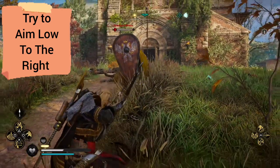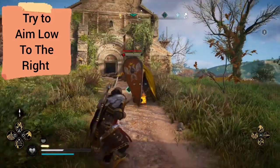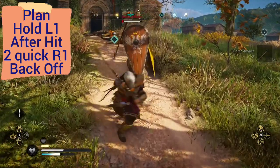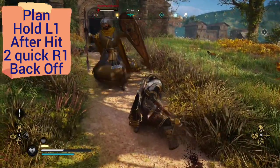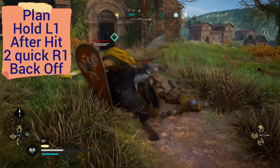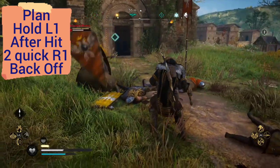We can't exactly take this one down with arrows, and I've tried a few swings and stuff — it's just not working. But I came up with a plan. If you'll notice there, we swung in a circle. What we're going to do is hold down L1 and swing in a circle, then follow it up with two quick R1 attacks and then back off.